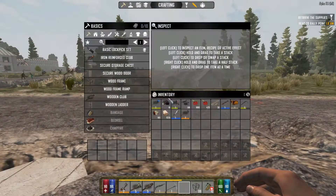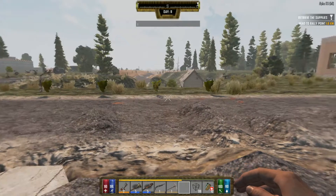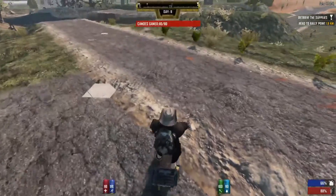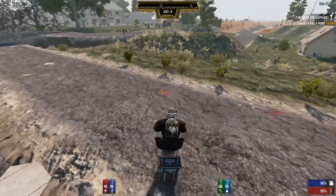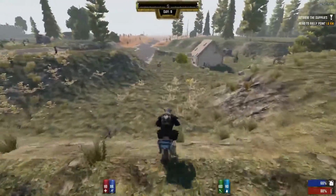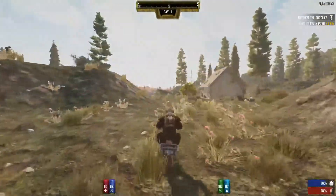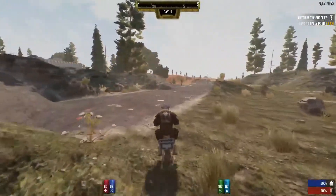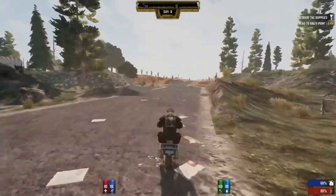I think I have everything that I need - food, everything. We are going to the desert, I changed my clothes, and we have a little bit of gas. The bike is almost 100%, so we are ready to go.